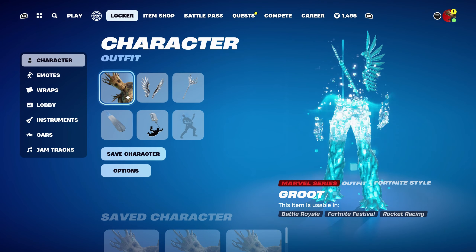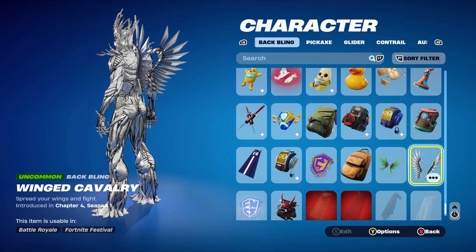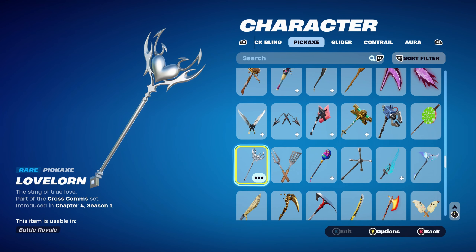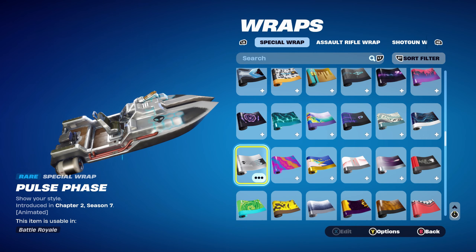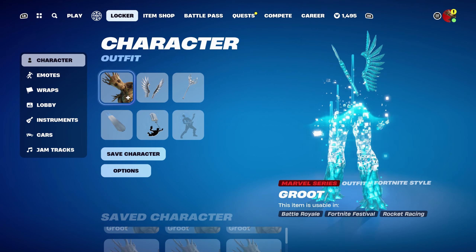Combo number 4 is the second Silver Foil combo. For the back bling I'm using the Winged Cavalry, introduced in Chapter 4 Season 1 — it has Silver and a bit of Black, mainly using it for the Silver. The pickaxe is the Love Lawn, part of the Cross Comms set from Chapter 4 Season 1 — it's a fully Silver-designed pickaxe that works absolutely perfectly with the Silver Foil. The weapon wrap is Pulse Phase, introduced in Chapter 2 Season 7 — mainly using it for the Silver, though the Black goes nicely as well.